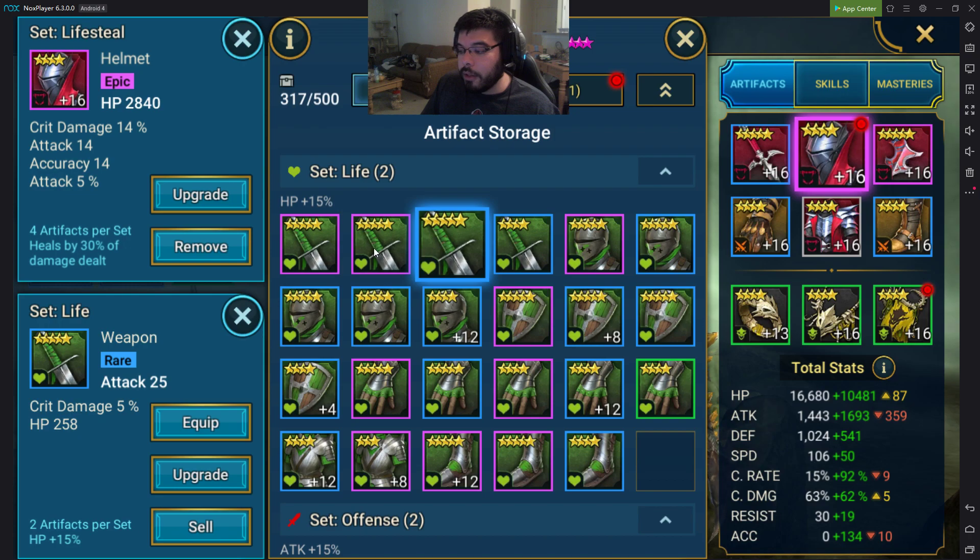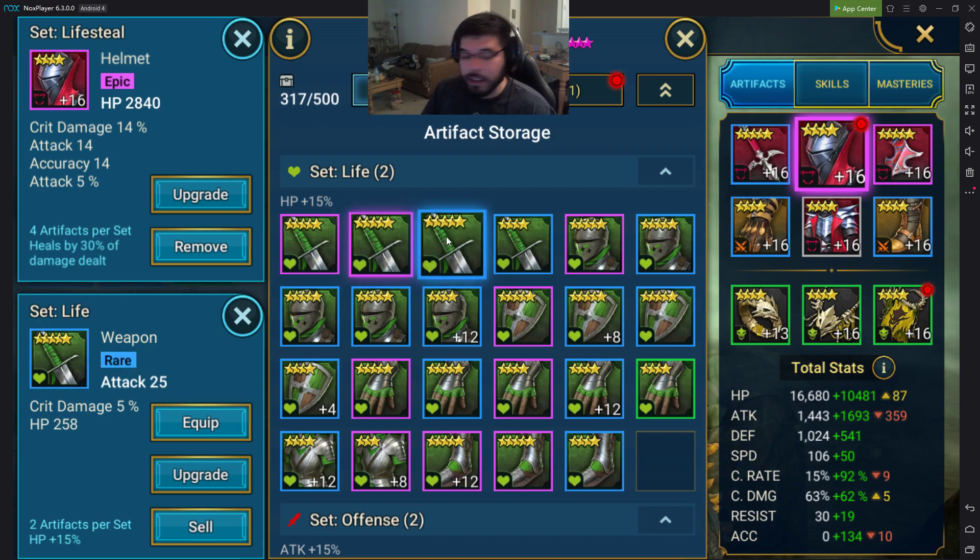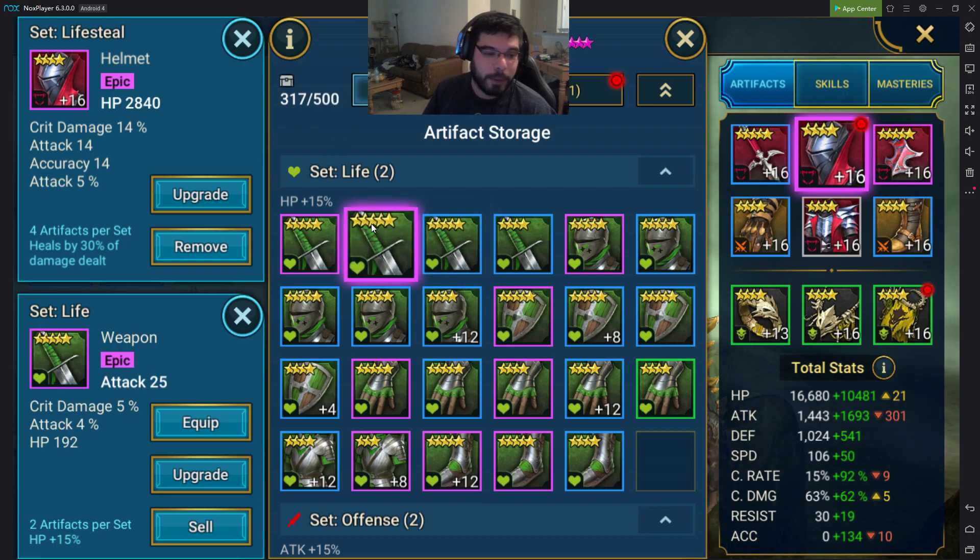This weapon right here is pretty damn good. Say I upgraded it and got lucky — 2 Crit Damage, 1 Attack, whatever. Now this would still be good, I'd still probably use it. But if I go all the way to level 16, spend 2 million silver, and roll the last stat as beautiful 8 resistance — I would still use the weapon, it'd still be phenomenal, but it would be quite annoying. And the lower rarity you go, the more likely that is to happen. You could roll resistance and flat defense, which doesn't help if you're going for a certain stat for a champion.